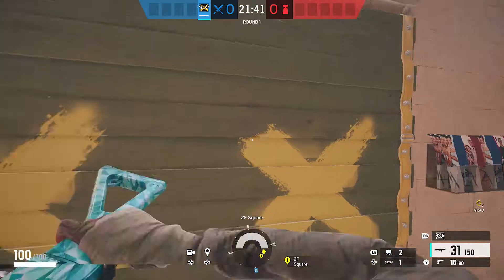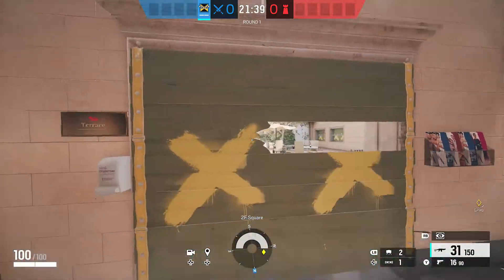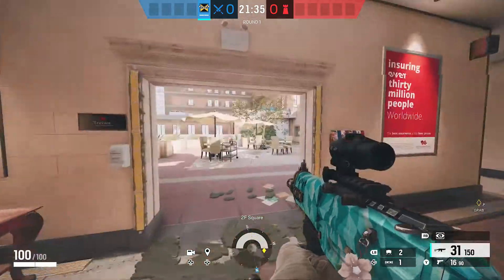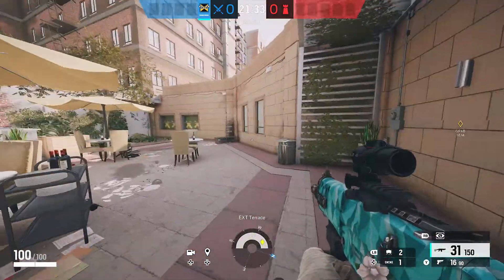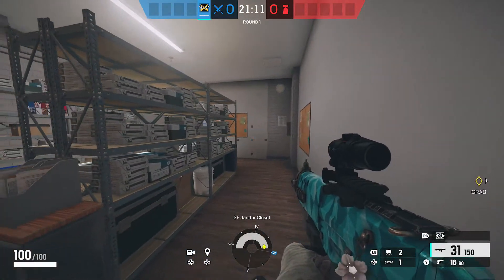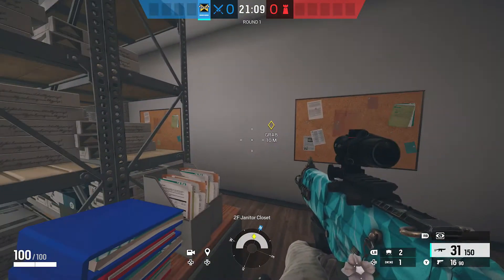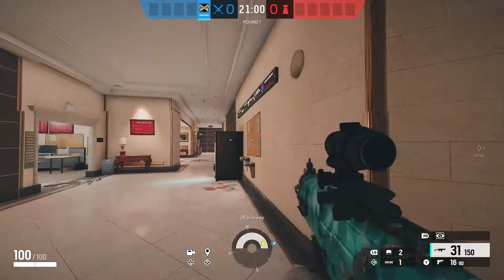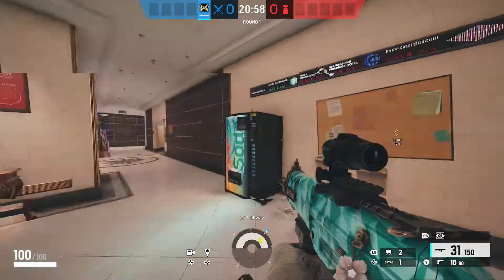Now heading upstairs, as mentioned before this is top square. Up here we have skylight, which is a normal spot attackers will push to gain skylight or square control. We have terrace out here. Leading into this room is janitor — you'll see a lot of defenders trying to hold this when the objective is on the second floor.